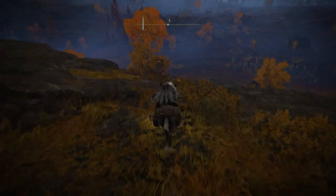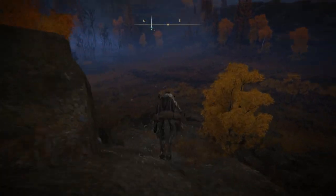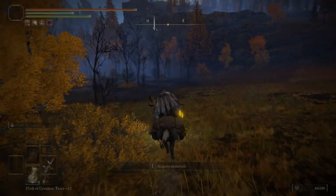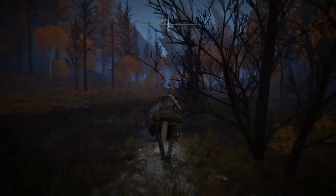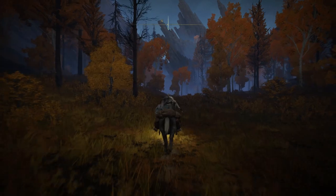Just follow me every single step. Try to do exactly like me and try not to waste your time — don't fight anyone, just go there. First I'm gonna show how to get to the Shaded Castle because that will be the next location. It's a very important site of grace, and then we're gonna get to the enemy that has these two items: the armor set and the mask.